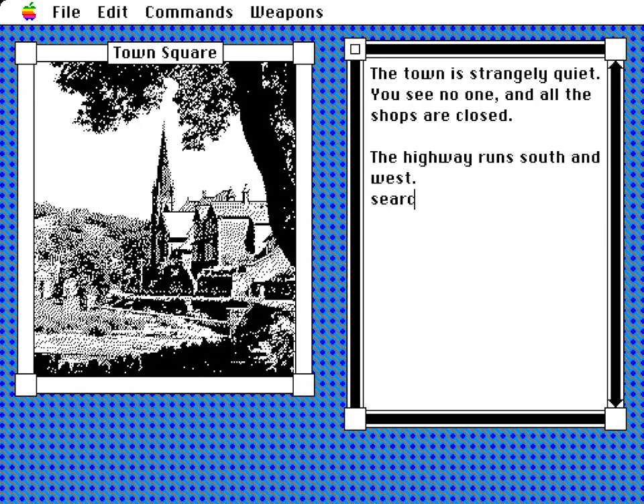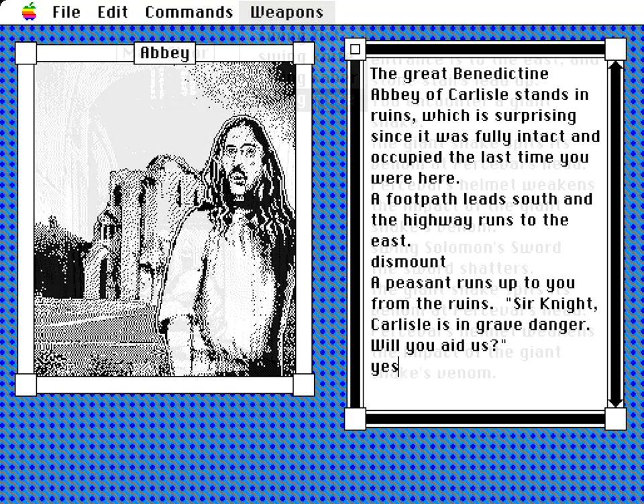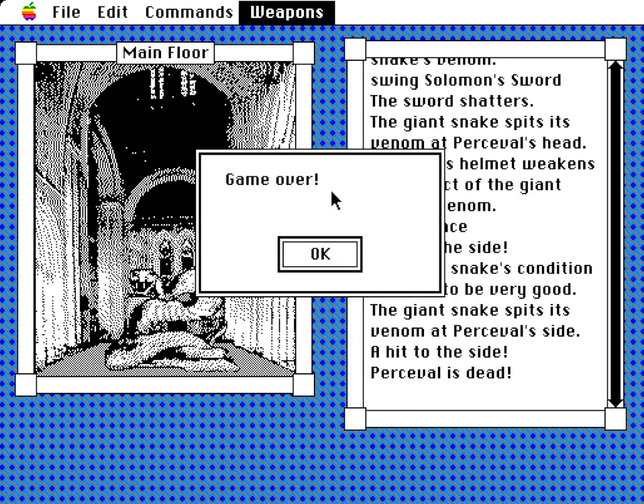Carlisle is deserted, save one peasant who explains that a sorcerer has commandeered an old watchtower nearby and started misbehaving. I went and had a look, found a snake, and died. Remember to save your game often.